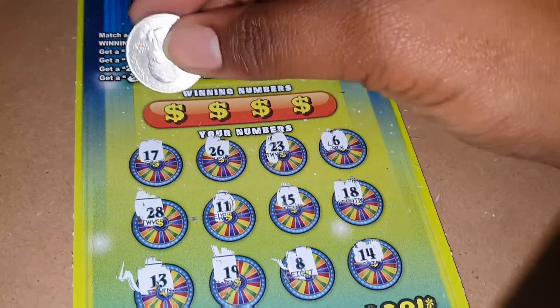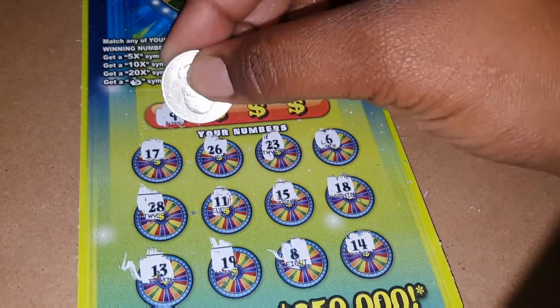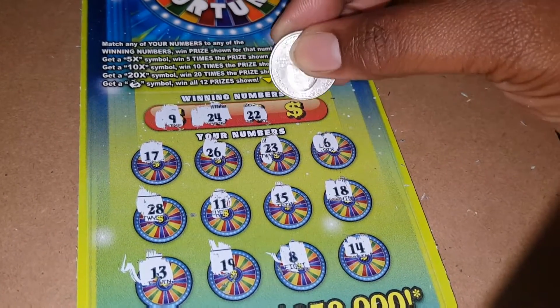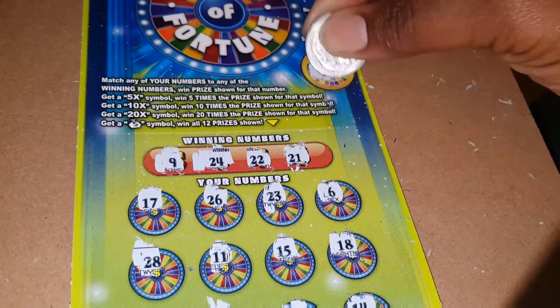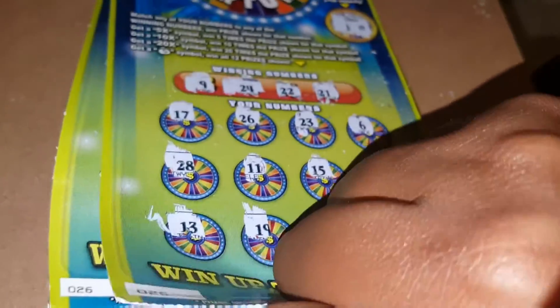Okay, winning numbers: 9, nope. 24, no. 22. 21. All right, bonus: J and E. All right, nothing. Last ticket here — last chance for World of Fortune to pull this out.